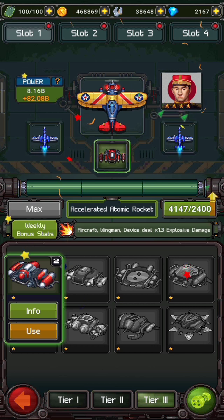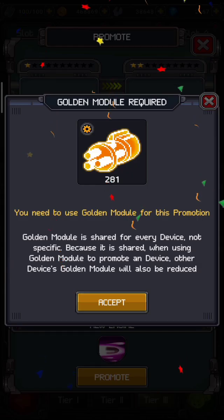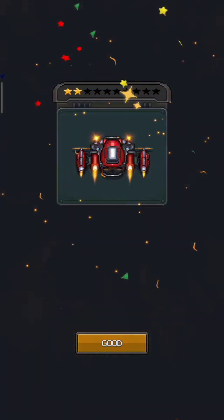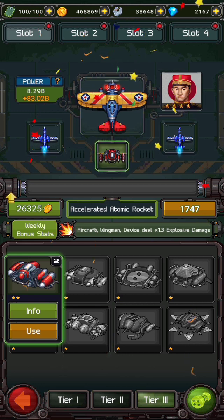For the next upgradation, 2400 modules are required. Click on the module and promote — accept. Now my device has started leveling at tier 3.